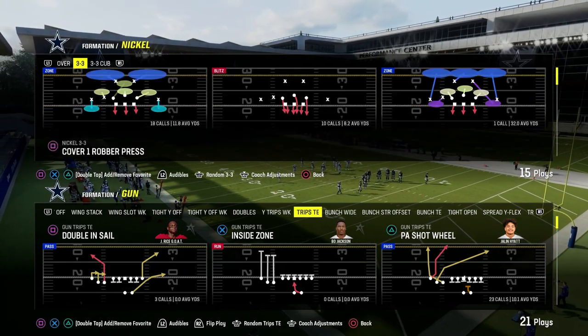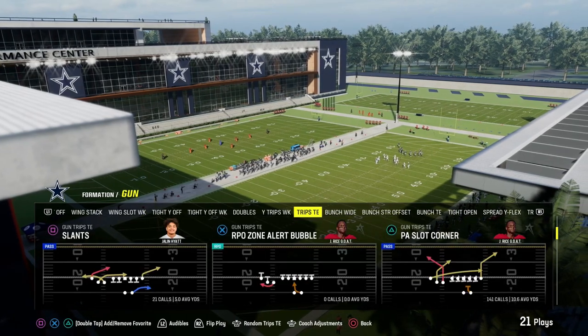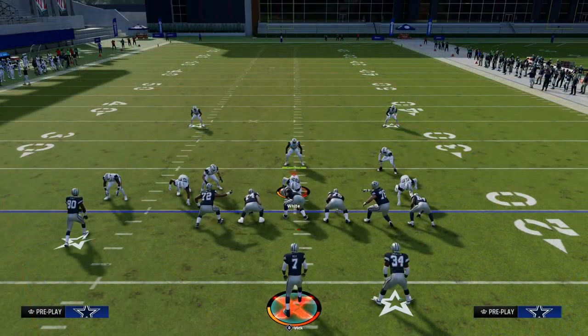Today's video, I'm going to show you my favorite way to beat man coverage out of trips tied-in formations. Specifically, we're going to be using the play PA Slot Corner. This is in the Packers playbook or the Patriots playbook — it's in both.